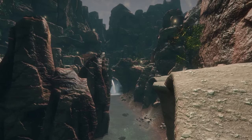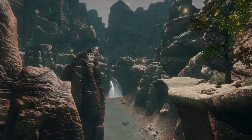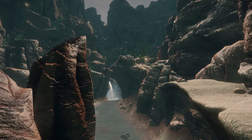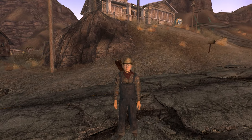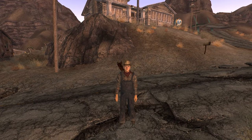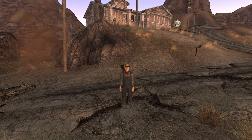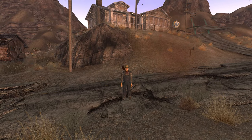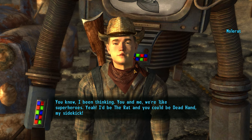This is episode 11 of a series where we check out New Vegas mods. In today's episode we're looking at the Mole Rat companion mod by modder James Tyler. It was originally released earlier this year but has seen several impressive updates since then. After installing it and starting a new game, you'll find your new companion named Mole Rat right outside Doc Mitchell's house.